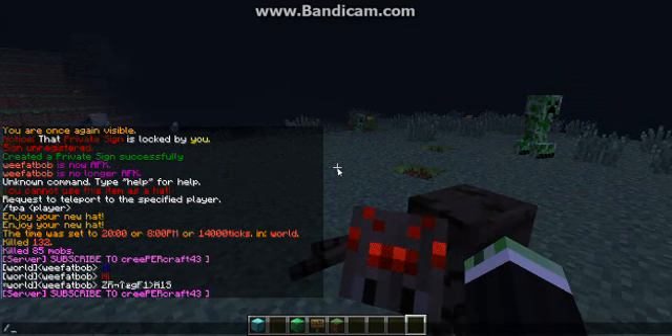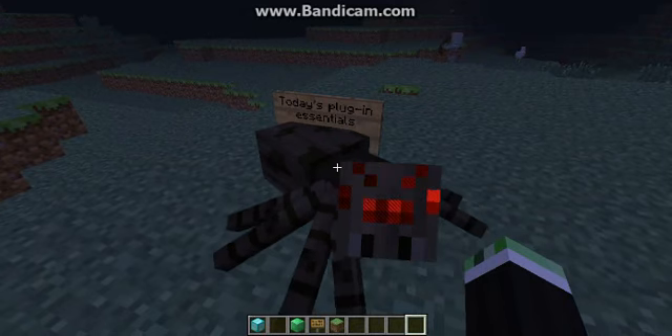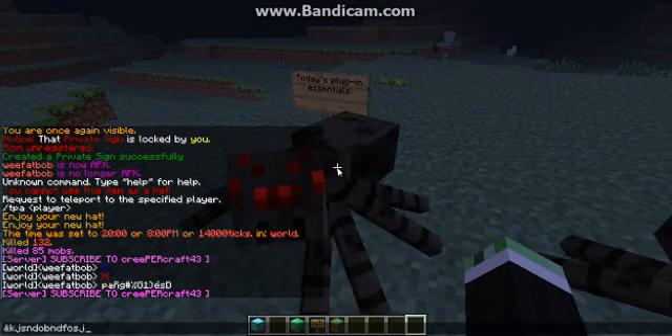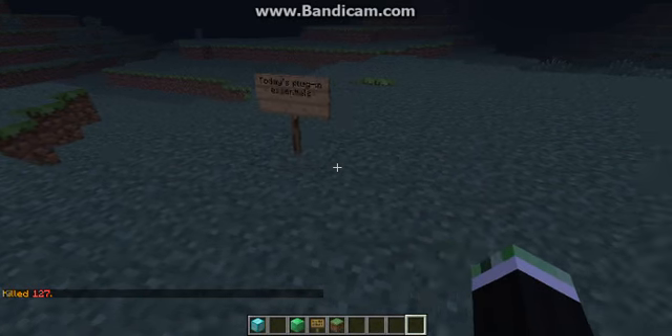Ok, so this is Essentials, as it says in the sign over there, which I can't get to because of the stupid spider. The first thing I'll show you is Kill All, which kills all mobs.